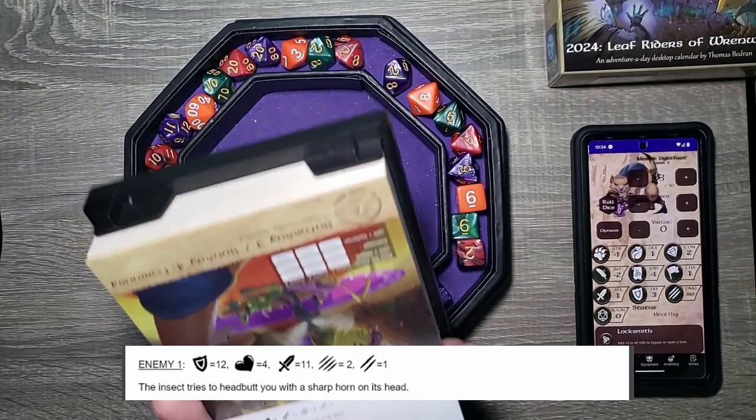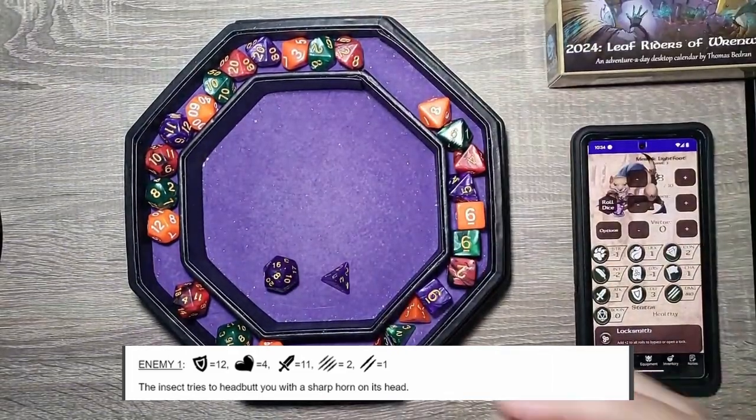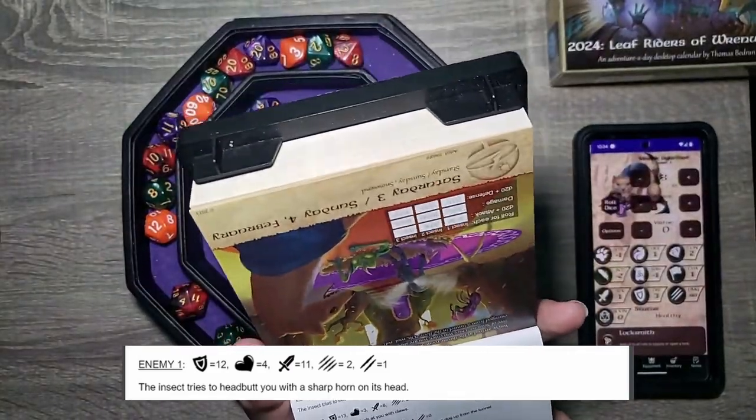Now we've got to make sure we kill them. D10 damage. Four — and he has four health. First one goes down.